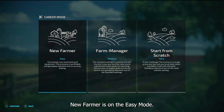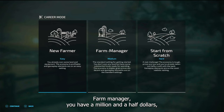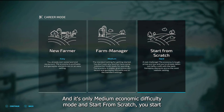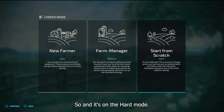New Farmer is on easy mode. You start with $100,000, a couple of pieces of land, usually a couple of fields, and some basic equipment. Farm Manager gives you a million and a half dollars, but no land and no equipment — you set everything up yourself, and it's on medium economic difficulty. Start from Scratch gives you $500,000, but you owe $200,000 with no land and no equipment, and it's on hard mode.